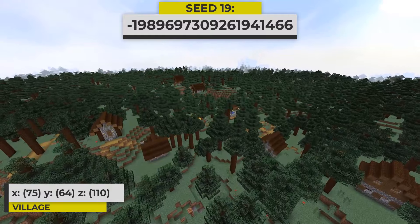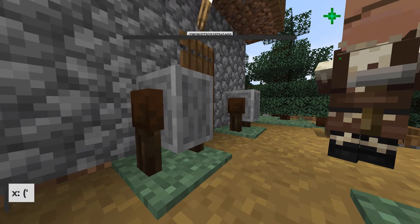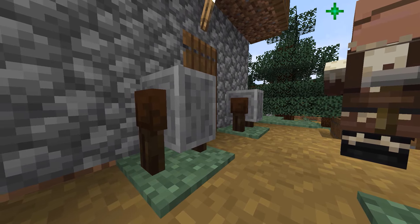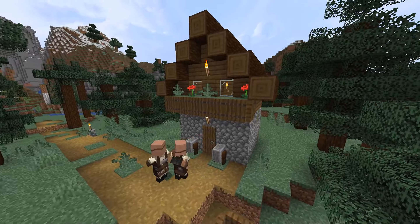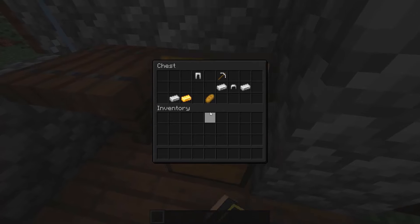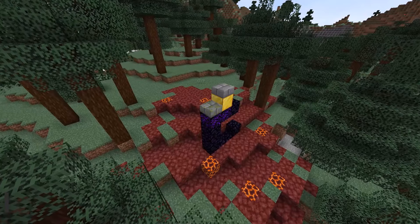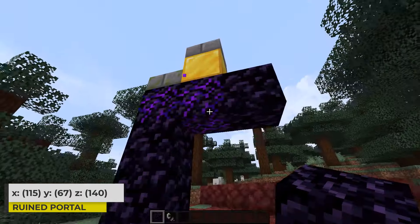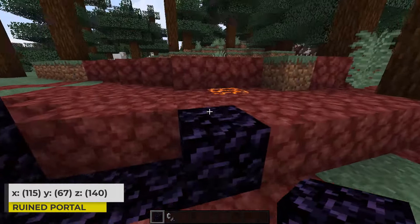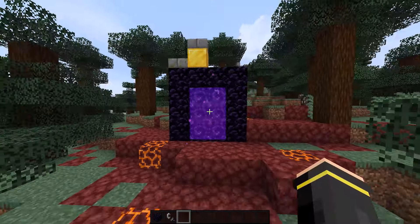Let's check out this seed that has a taiga village right at spawn. When you see grindstones outside of a building inside of a village like this one, it means that it's a blacksmith village which usually has some pretty solid loot. Inside of this one, I found some iron gear which is awesome to start off this world. There's also a ruined portal nearby — a super convenient spot to make a nether portal when you get the rest of the obsidian to do so.